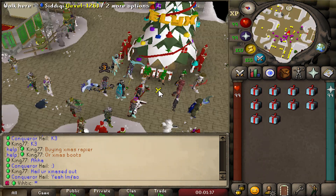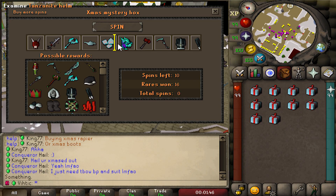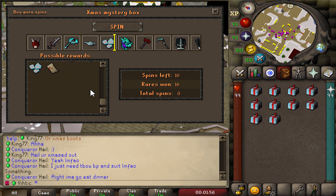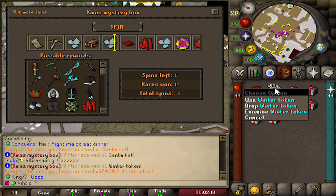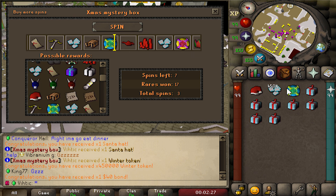Let's find the jolliest place to stand - right in front of the Elix Christmas tree. Let's look at the rewards first: they've got some normal stuff but also all of the new Christmas items, a hundred dollar bond, mystery boxes - there's a lot of stuff in here. Wish me luck! Normal Santa hat, we'll take it. 450k winter tokens - it's almost like you get a refund for that one.